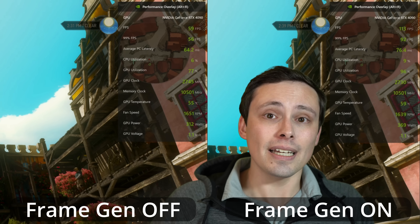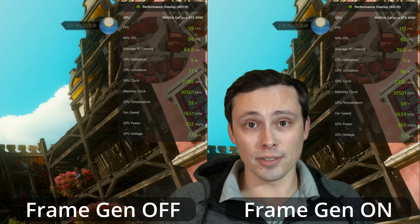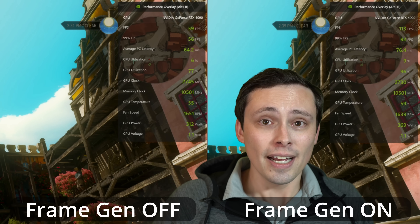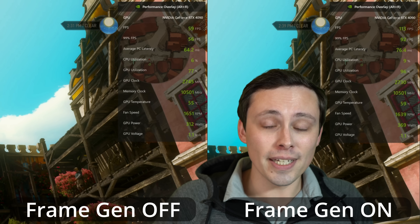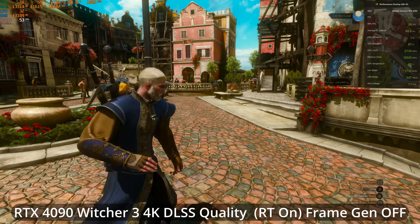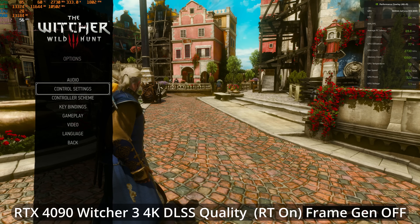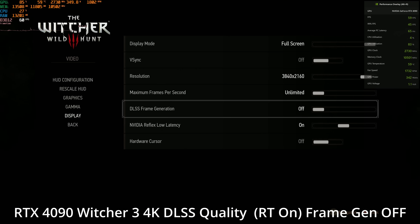So we gained about 12.2 milliseconds of latency by enabling frame generation. That isn't especially noticeable — I think the Witcher 3 is best played on a controller. When I enabled frame generation playing this game on a controller, I absolutely could not tell a difference in the PC's responsiveness. It felt good either way, like about 60 frames per second should feel.